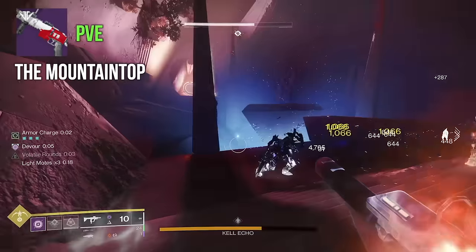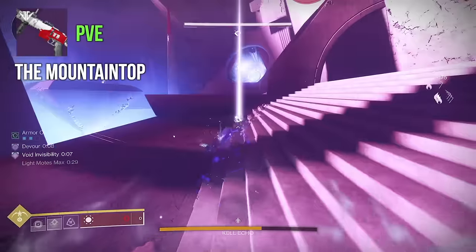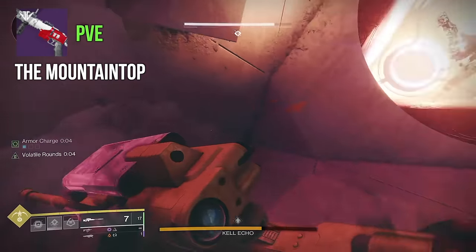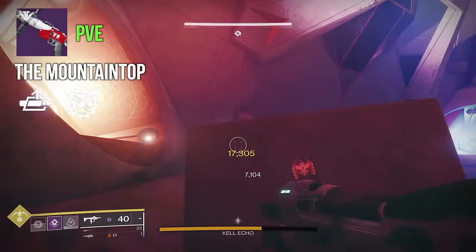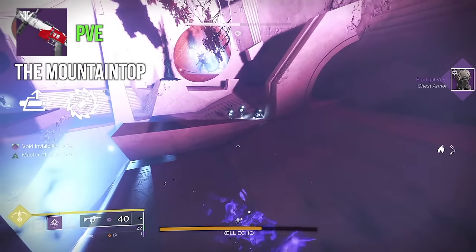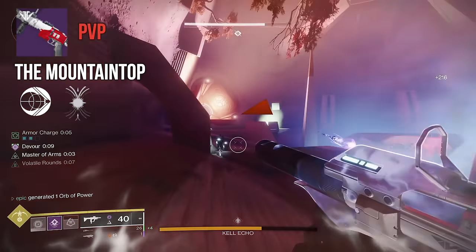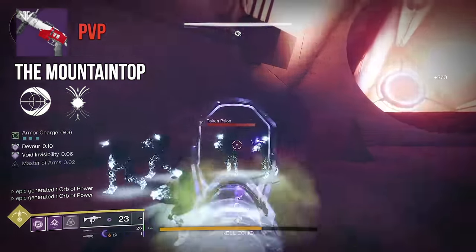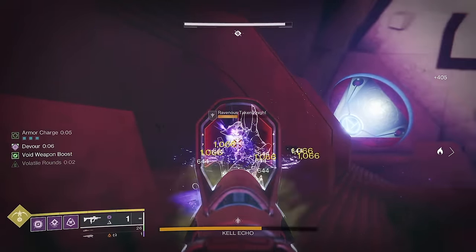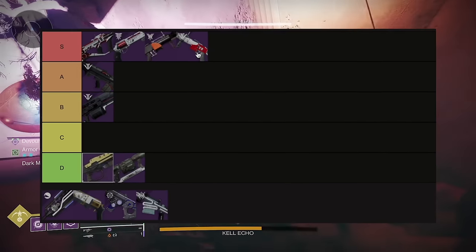Another direction is leaning into build utility: Demo and Adrenaline Junkie — each kill grants grenade energy and deals more damage. You've also got the Indomitable origin trait working for you. In my opinion the god roll for PvE Mountaintop is Auto-loading Holster and Recombination — having it always loaded when you need it to take down majors is really helpful, and charging extra damage while you clear adds with Recombination is fantastic. For PvP, I'd probably go for Impulse Amplifier so your shots travel faster and are harder to avoid, then maybe Harmony. As for the tier list, Mountaintop is an easy S tier — it was meta in both PvP and PvE, it's a really unique weapon especially at the time, and that's a pretty well-earned S tier.